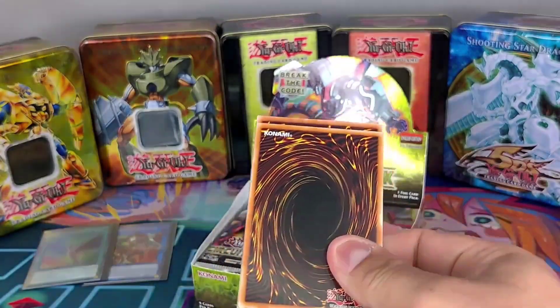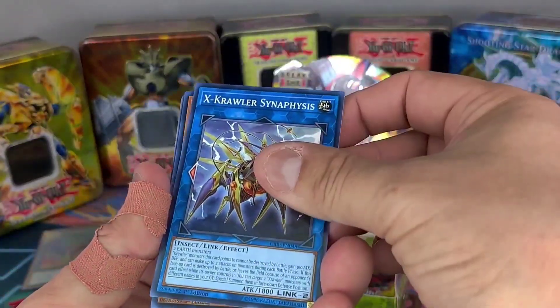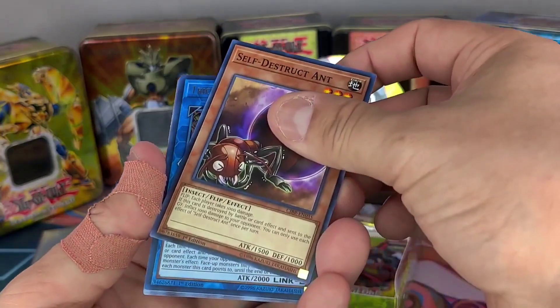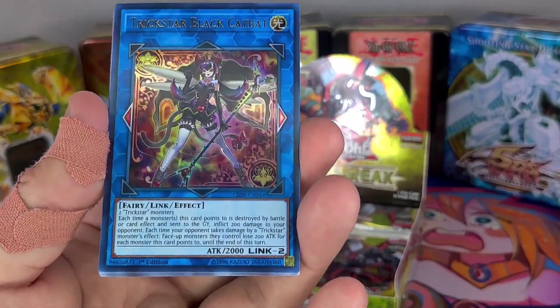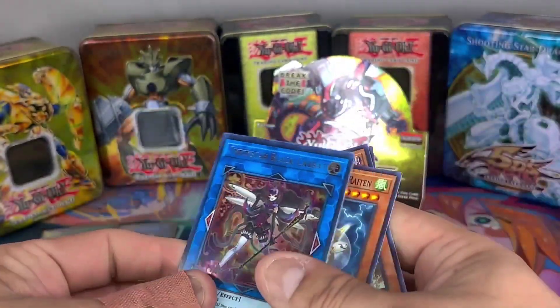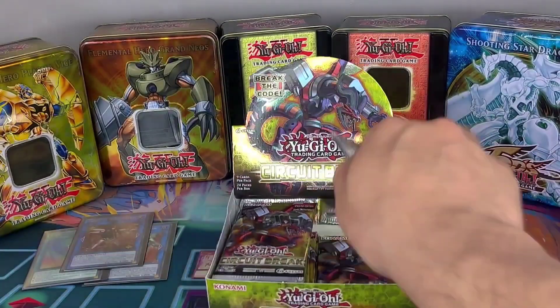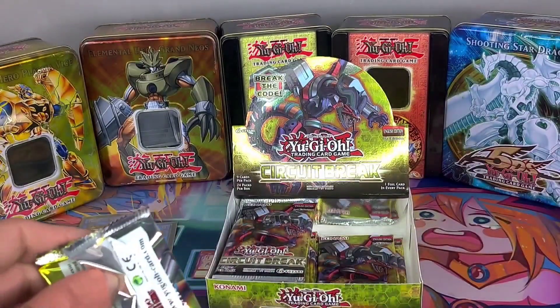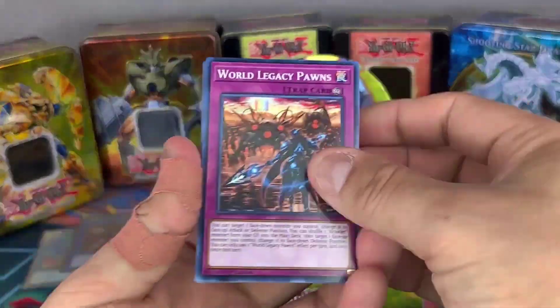We're only here for Evenly Match or the Wind Dragon overall, a few more. Trickstar Black Cat Bat — waifu, guys? Oh my God, I don't know about that actually. Yeah man, I'm pretty proud of a lot of you guys — you have become waifu experts, and I'm proud of you guys.